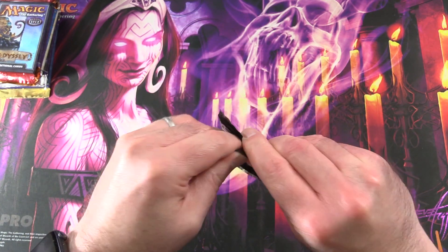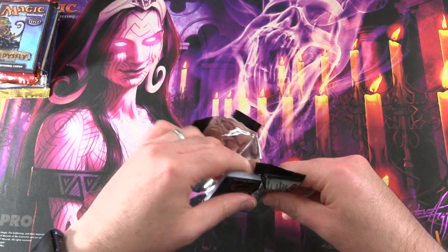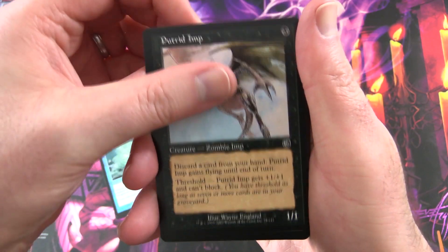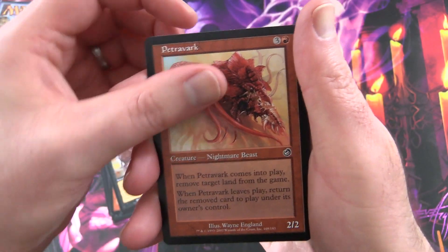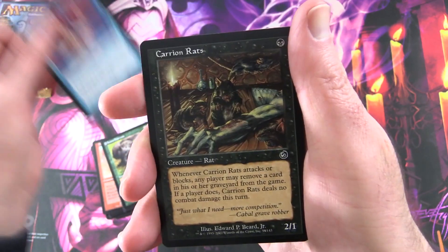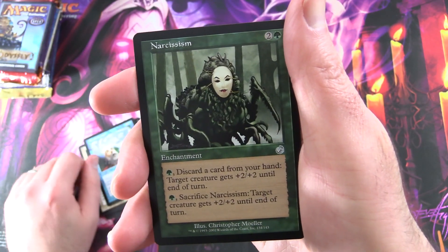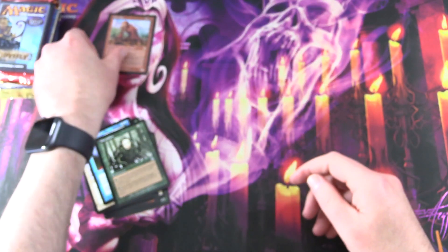So we've got Torment here — really going back now, we're back in 2002. Starting off with Basking Rootwalla, Aquamiba, Putrid Imp, Militant Monk, Kamal's Sledge, Crippling Fatigue, Petrovark — some weird creatures in here. Kabal Ritual, Acorn Harvest, Coral Net, Carrion Rats — let's get a close look at the rats, don't think I've ever seen that one before. Uncommons: Equal Treatment, Breakthrough, Narcissism. And the rare is Petrodon, Nightmare Beast — delightful creature indeed.